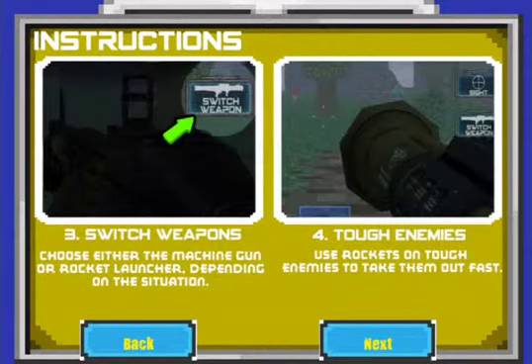This is my first time playing it and I hope you enjoy. Switch weapons — choose either a machine gun or rocket launcher depending on the situation. Tough enemies — use rockets on tough enemies to take them out fast.